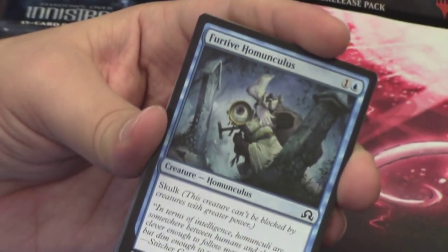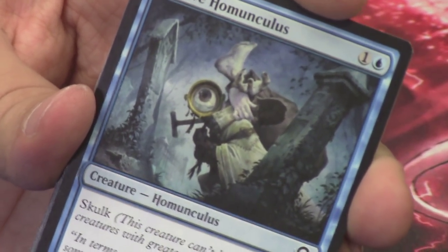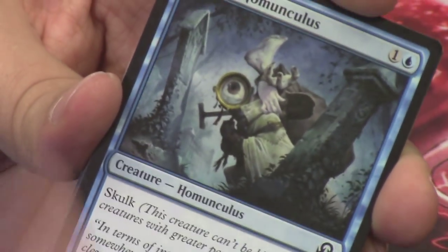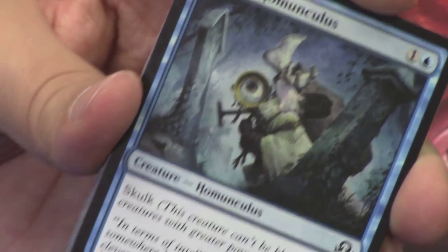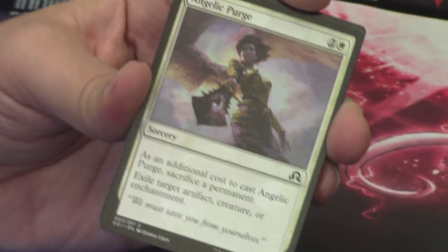We have a Furtive Homunculus — I love Homunculi, they are so cool. This is another new common, a card with Skulk. We have Angelic Purge — I commented on loving the art on this card and I still do. We have another vessel: the Vessel of Paramnesia.